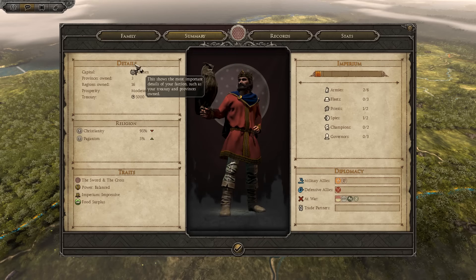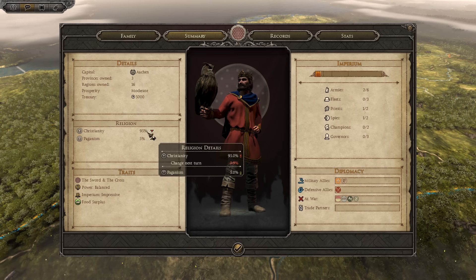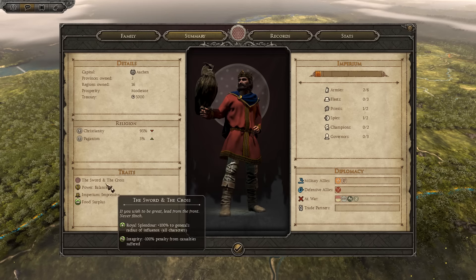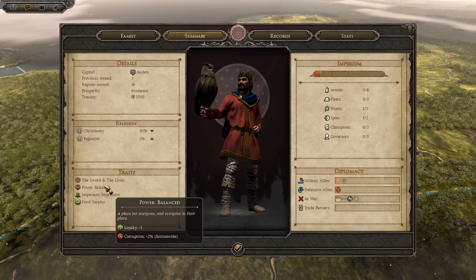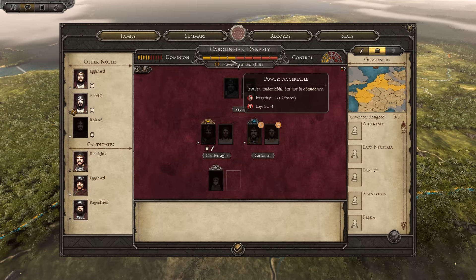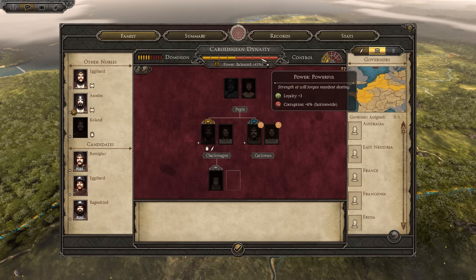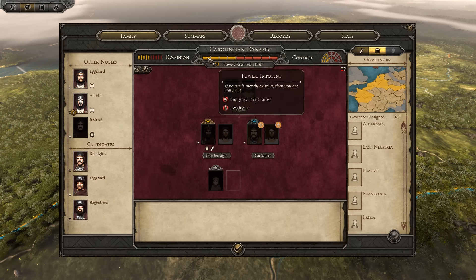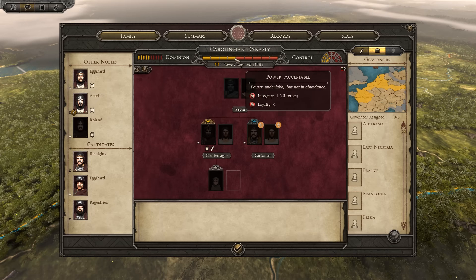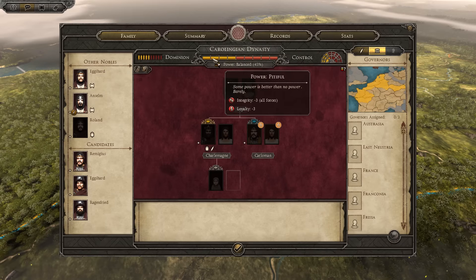As for our summary, the Carolingian Dynasty has its capital at Aachen. We have three provinces, 16 regions, 5,000 gold. Our religion is 95% Christian, although it appears that paganism is rising, probably due to the Saxons on our border. Power is balanced - either balanced or acceptable. They've also switched how power works. It seems to reduce integrity if your power is in the negative, increase loyalty if it's in the positive, but also increase corruption.